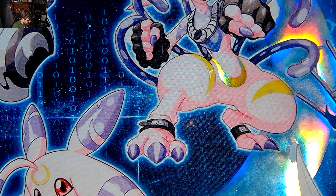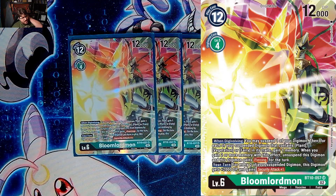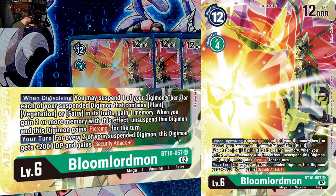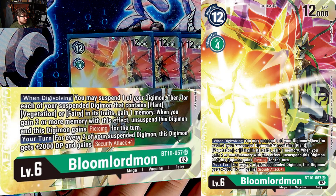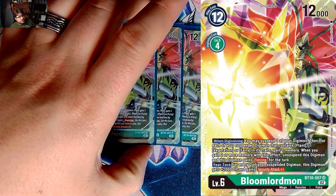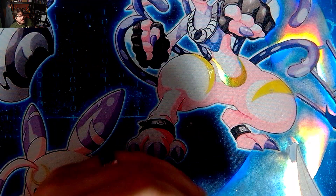Then we do have four Bloom Lord — the heart and soul of the deck. When digivolving, you may suspend one of your Digimon, then gain one memory for each suspended Digimon with Vegetation, Plant, or Fairy in its traits you have in play. If you gain two or more memory by this effect, Bloom Lord gains Piercing for the turn. Also, for every two suspended Digimon you gain an extra security check and a DP boost, so it'll survive most battles and clear security. Bloom Lord is just going to make you have a bad day.